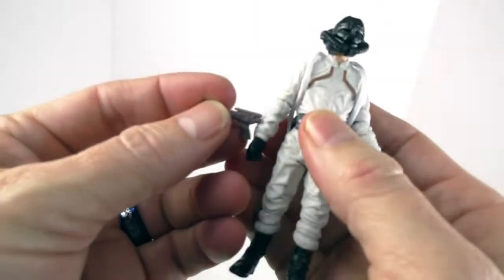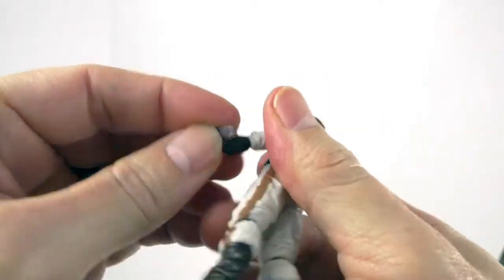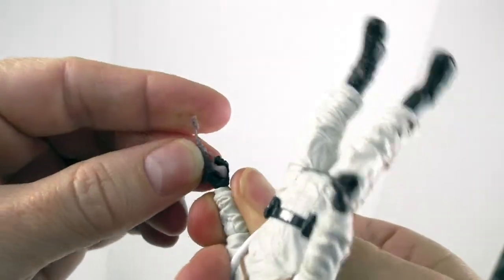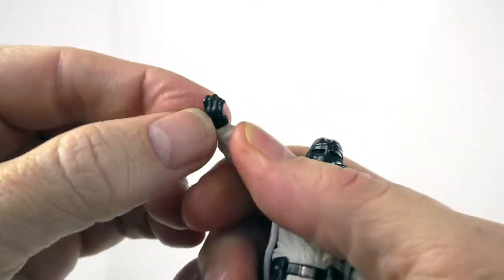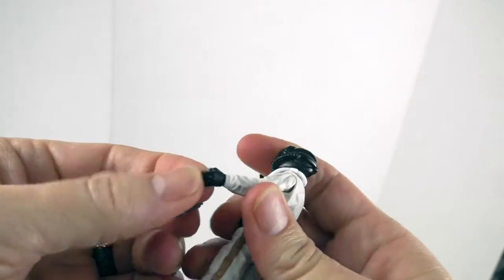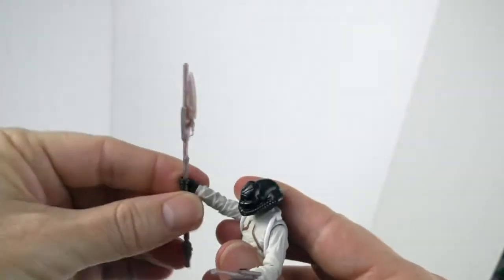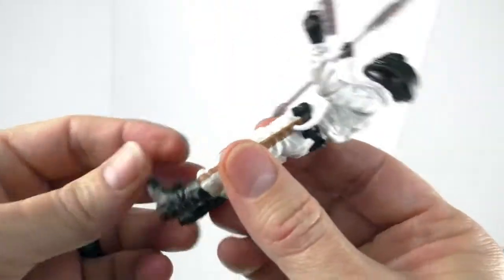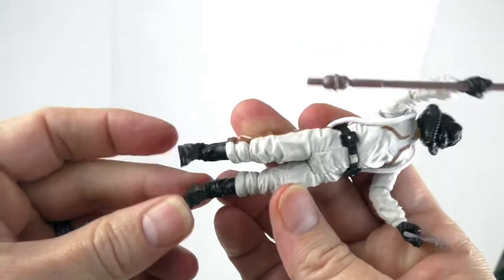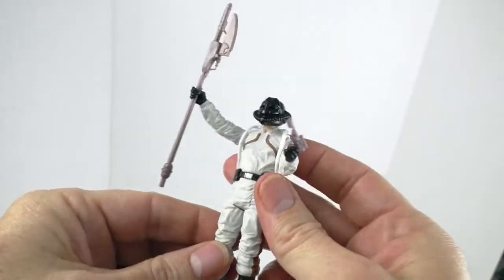Here is one of his weapons — a pistol with blaster. Goes in the hand right there. He doesn't have fingers that separate. His pistol goes here. And then his other weapon — whatever you call this, he holds it just well. Does he have a holster? No holster. But he's got a little bit of dirt detail on both of his boots. Well, that's Brock Starsher. Let's put him on the skiff.